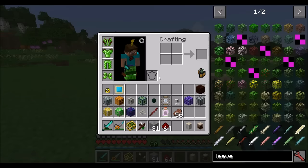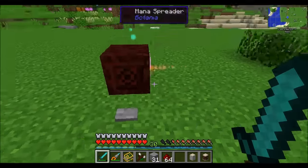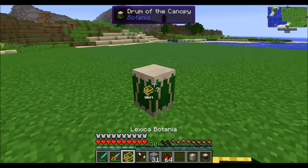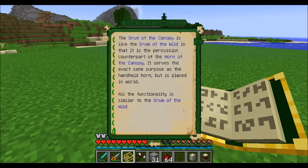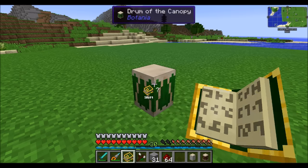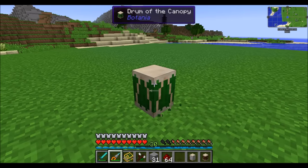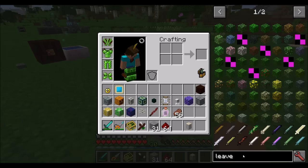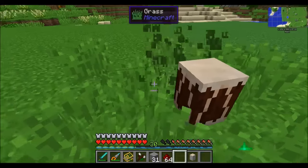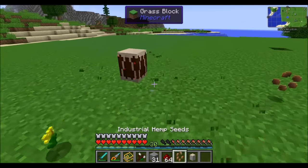You guys remember the Horns of the Wild and the Horns of the Canopy? Well, we've got drum versions of those. Every time a mana burst collides with one of these drums, it'll activate and do the same thing that the horn would have done. This is the Drum of the Canopy — it works like the Horn of the Canopy, basically picking up any leaves nearby. You can also use the Drum of the Wild, which will break any flowers or tallgrass nearby whenever a mana burst hits it.